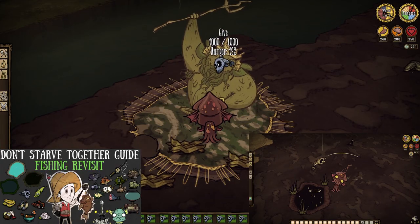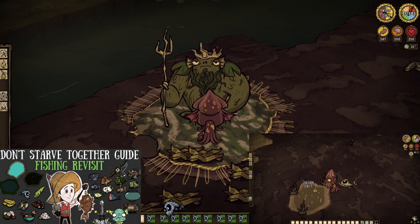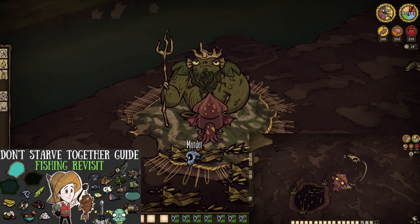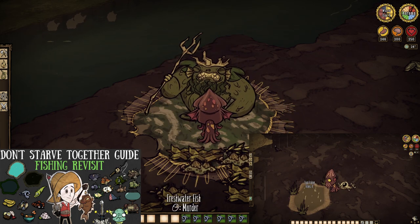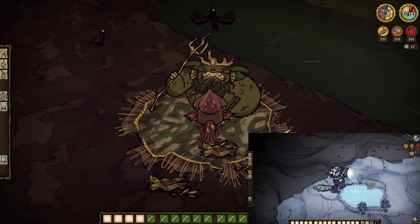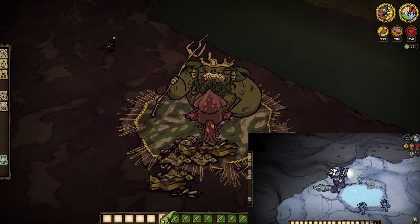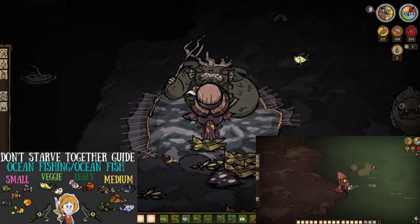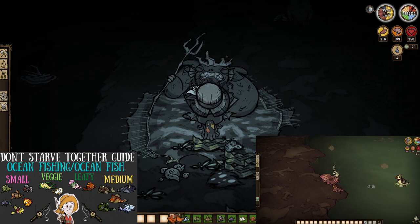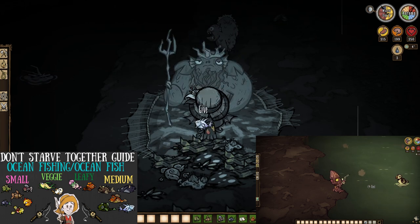Now the whole reason for this video: Merm King trading. The King of the Merms will accept fresh water fish from any pond found on the surface, and will accept as many trades as you can manage per day. Fresh water fish are not our only option, though — the ponds of the caves produce eel instead, and a Merm King won't mind taking them off your hands either. And notably, a Merm King will accept trades throughout the night as well, very much unlike the Pig King. Ocean fish from the ocean will also suffice as tribute.